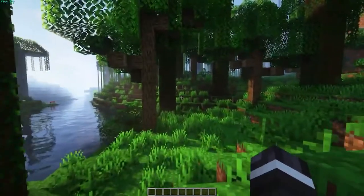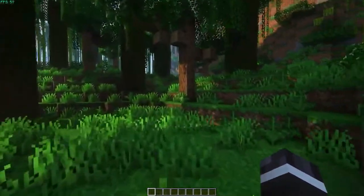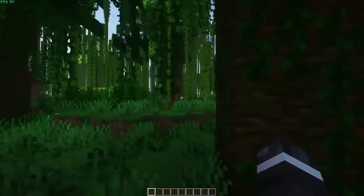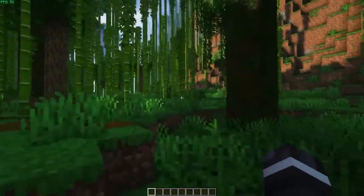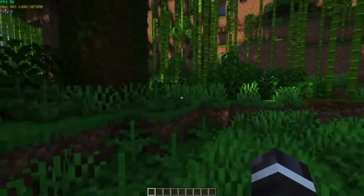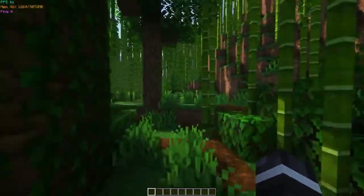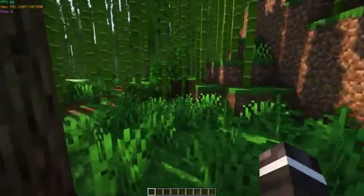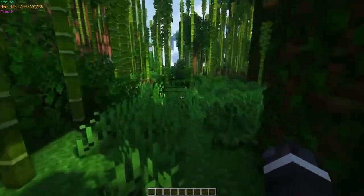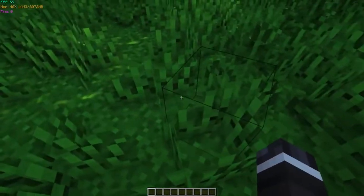The FPS Monitor mod doesn't really change the visuals of Minecraft itself, but adds a display which can show you your current FPS, ping, and memory usage. You can customize the HUD and also remove, for example, the ping or memory usage if you want to. I really like this mod because normally if you are looking at your FPS, your whole screen is basically full of information you don't really need. But this display of information is really discrete and doesn't disturb the in-game experience.